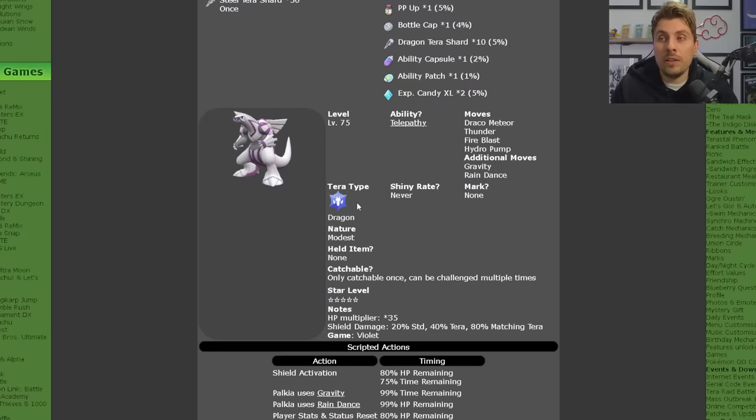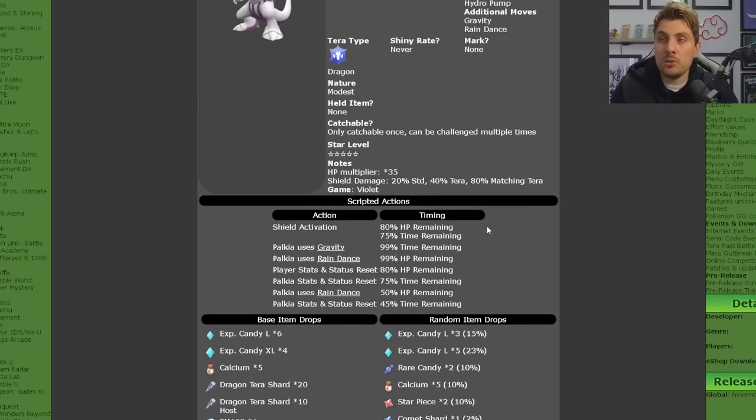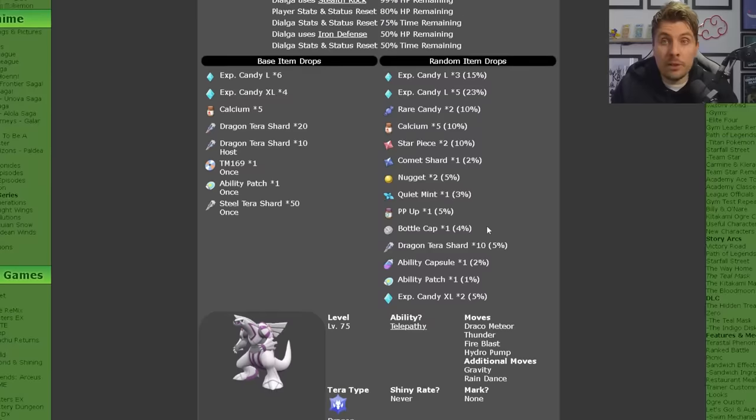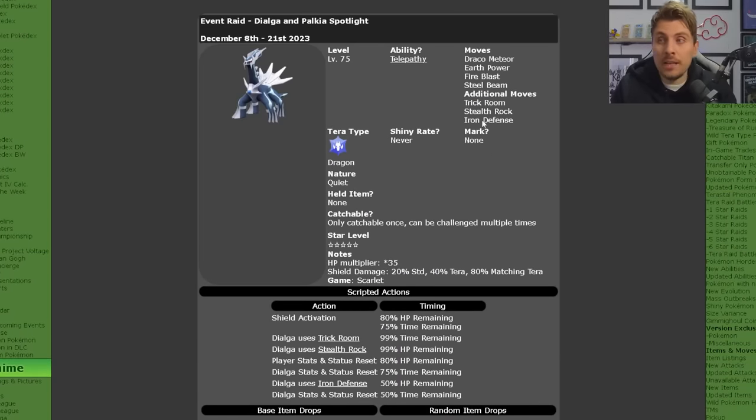The Palkia itself has a lot of the same attributes as Dialga, but it has a Modest nature over the Quiet one. Its moveset is Draco Meteor, Thunder, Fire Blast, and Hydro Pump, with additional moves of Gravity and Rain Dance. Same item drops as Dialga pretty much across the board, and it's probably the easier of the two to beat, especially if you're farming it.